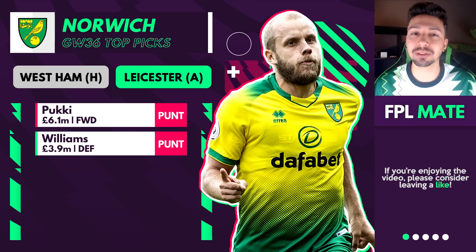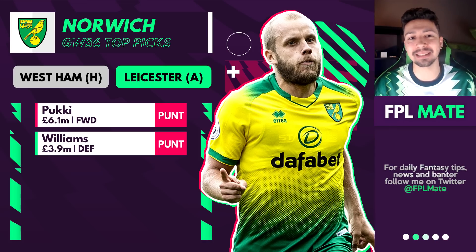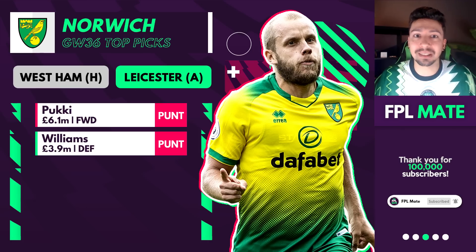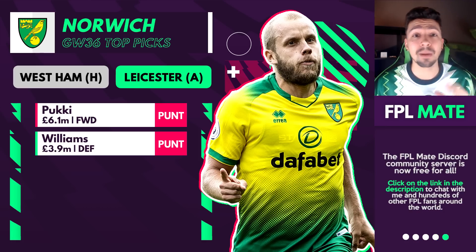Norwich — we'll keep this brief. You could go for Pukki. West Ham are rotating because they're also in Europe tonight, and Leicester have not much to play for. Maybe Norwich, with nothing to play for having been relegated, can play with a bit more freedom and get a couple of goals. There's also Brandon Williams at just £3.9m — you can't really go wrong with that price for a double game week, even if it's not the best double.